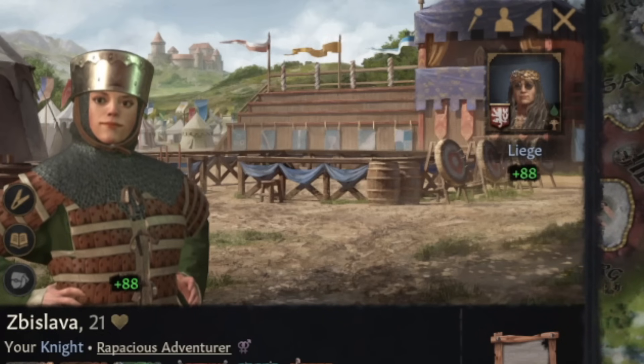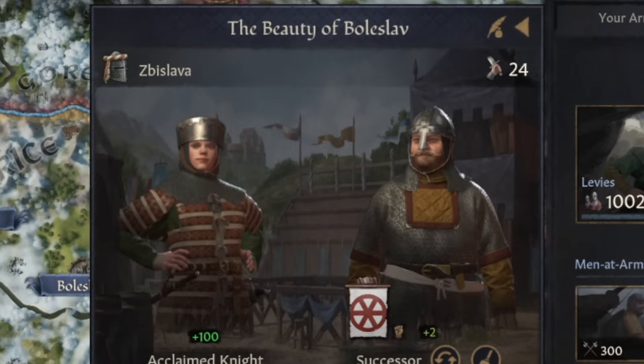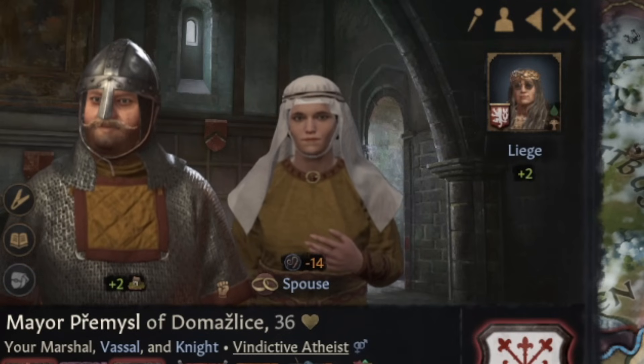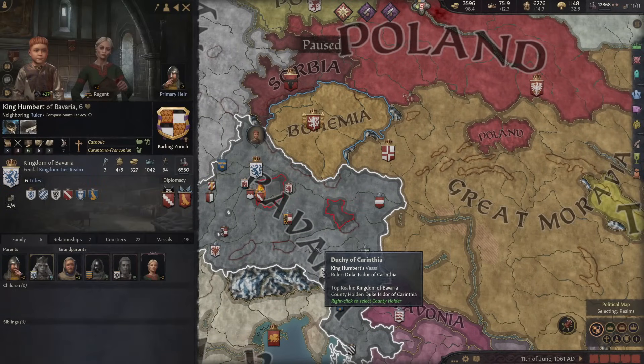Look at this knight — the beauty of Boleslav, my great tactician and valiant defender. But Mayor Premisil of Domacilish, you're not the beauty. Second of all, there is a very beautiful mustache. Fine, you can be the successor. It's time to actually go to war — King Humbert. We did pick up some cool claims.